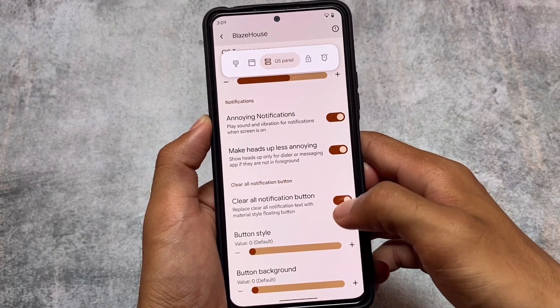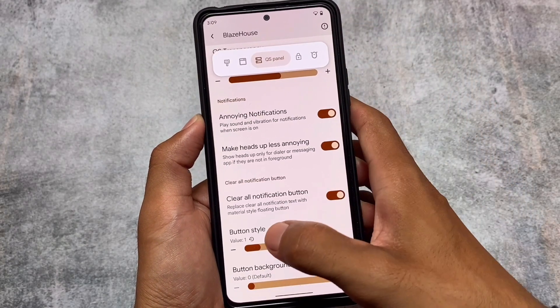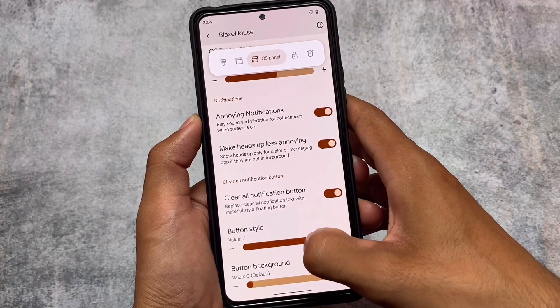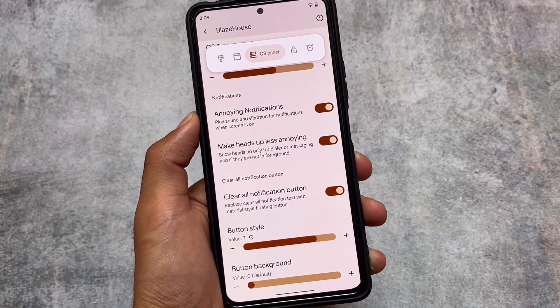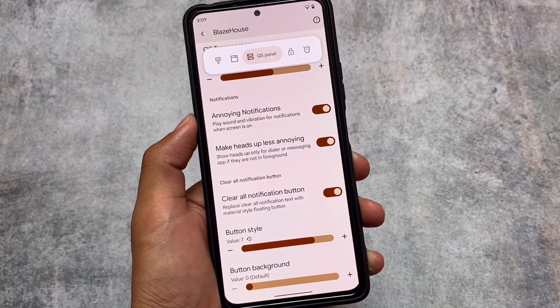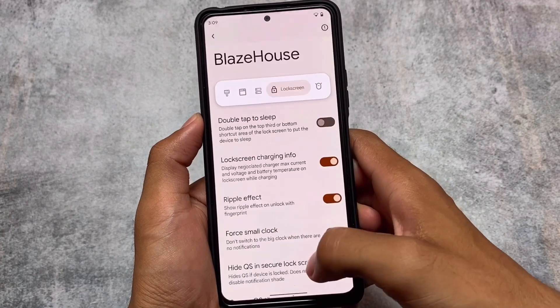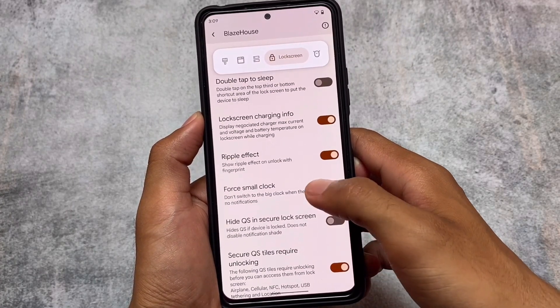There are also heads-up customization options and a clear-all notifications button. I won't be able to show those since I don't have ongoing notifications right now. There are approximately nine to ten notification styles available, though that's more of a cosmetic/customization feature.